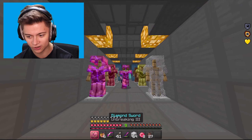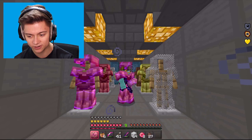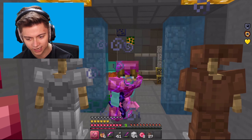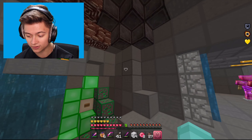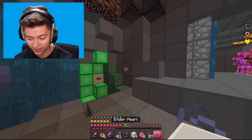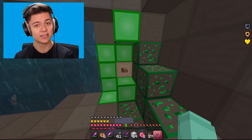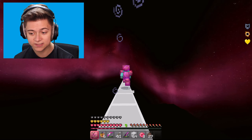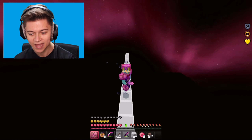Looking at the armor, it goes so nicely with my skin. Even the gold set and iron set are really nice. Looking at the hotbar selector - the pink heart selector is probably my favorite part of this pack, they absolutely killed it. Outside we have this pink night galaxy sky, which is super cool. Without further ado, let's check out the next texture pack.